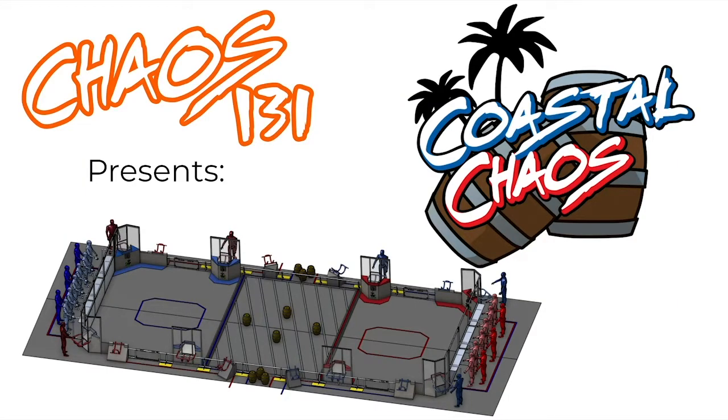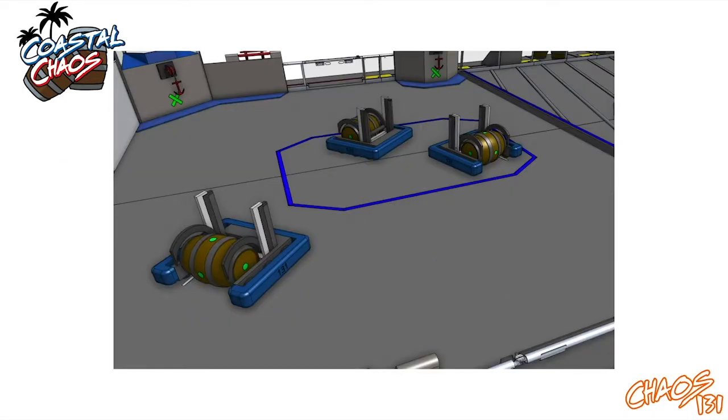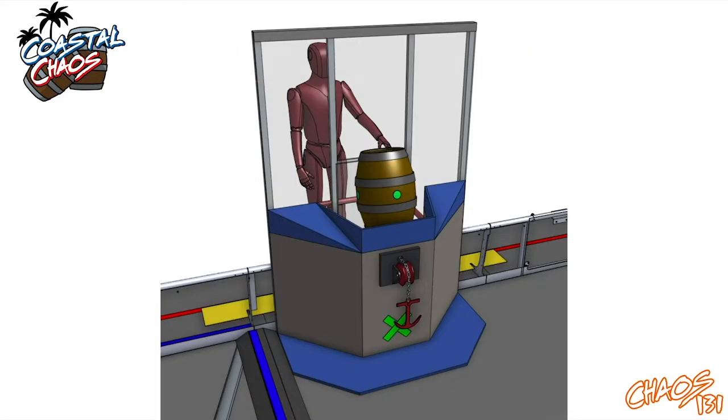Chaos 131 presents Coastal Chaos. In Coastal Chaos, two fleets race to gather barrels from recently sunken ships before they sink to the bottom of the sea, by exiting their anchorage and securing barrels in fortresses. Watch out though, because competing fleets may work with smugglers to take them. Which fleet will secure enough resources to continue exploring, and which will have to turn back?